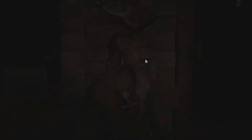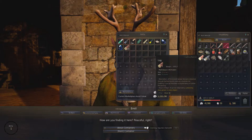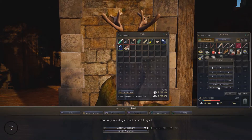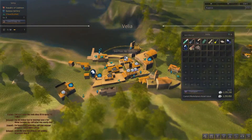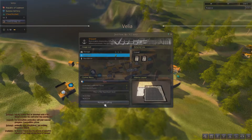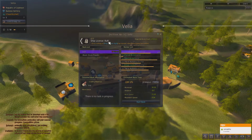After when you got all the materials, you have to go to your storage or your warehouse and put all your gathered materials in your storage. Because if you don't, the game will think that you don't actually have it in your town. After when you do that, you select your shipyard and go to manage crafting. When you go to manage crafting, you need to select raft.